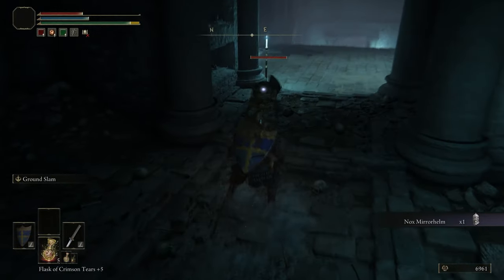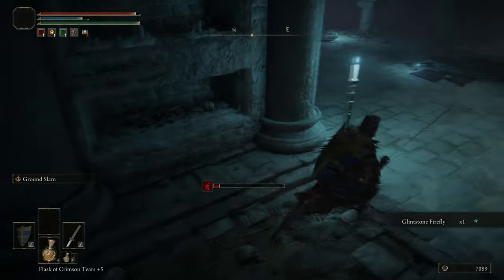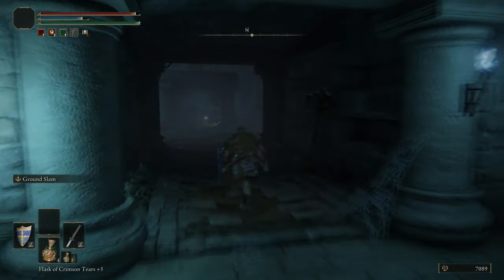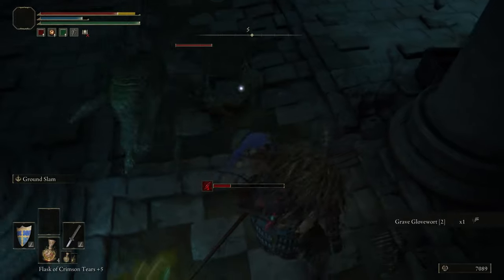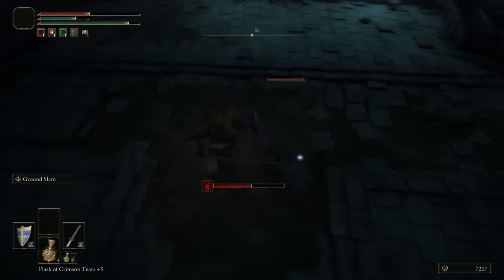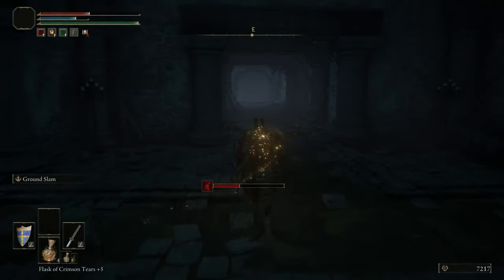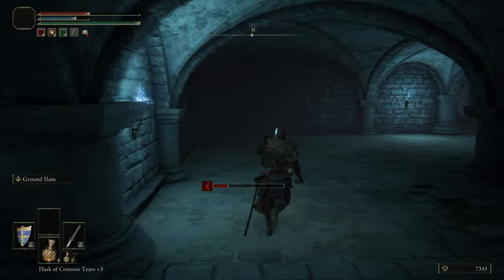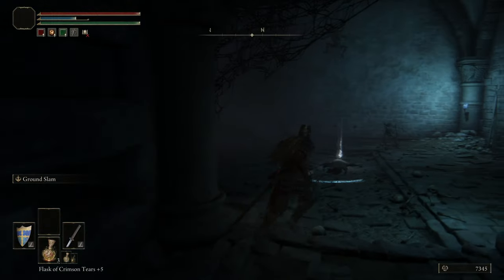Using a Stonesword Key here and getting the Nox Flowing Helm - it's a bit random that it's here. It's a fairly middling item, so it's a bit of a waste of the Stonesword Key. But when you think about it, you never don't have enough Stonesword Keys as long as you pick them all up, so it's really just a use of one.